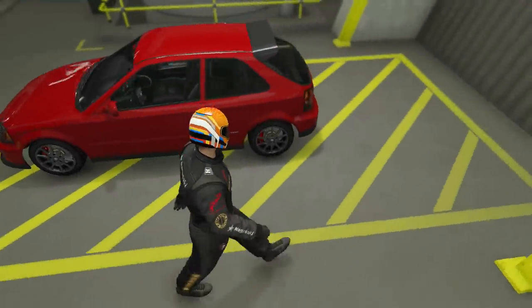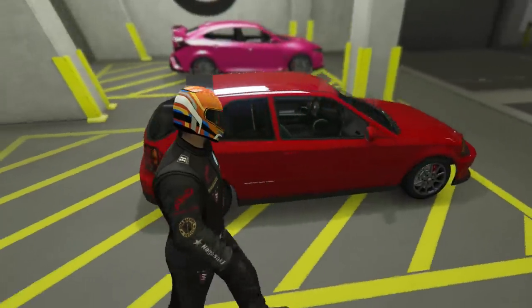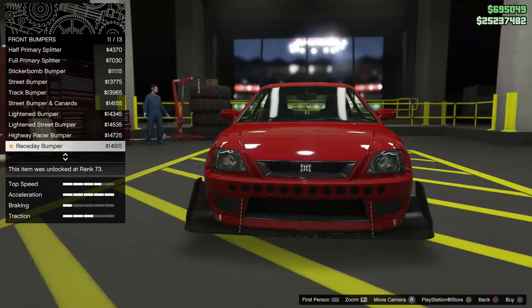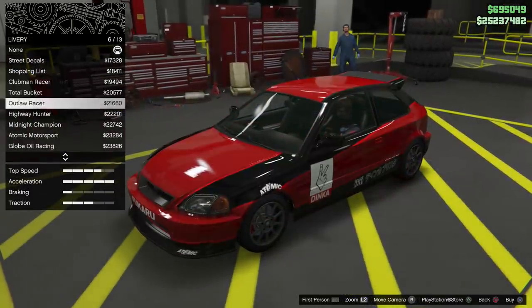First of all, the Dinka Blister Kanjo was released today. It's in the compact class and can be purchased from the Southern San Andreas Super Auto site for just over half a million dollars, or just under half a million if you use it in a heist finale as leader to unlock the trade price.